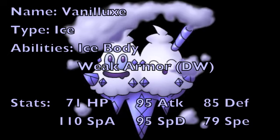For the stats, Vanilluxe has base 71 HP, 85 defense, and 75 special defense, meaning it has some pretty well-rounded defenses. The only thing holding it back from being a defensive wall is that its HP is fairly low compared to more defensive Pokemon. For its attacking stats, it has base 95 physical attack and base 110 special attack, making it a powerhouse from both sides. Unfortunately it is very limited in its movepool, which is the only thing really holding Vanilluxe back.